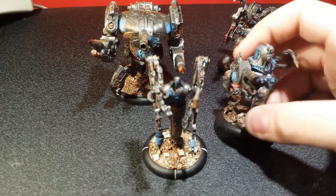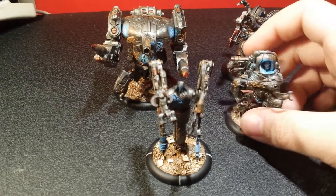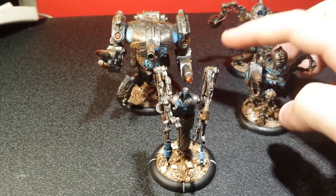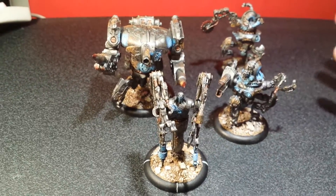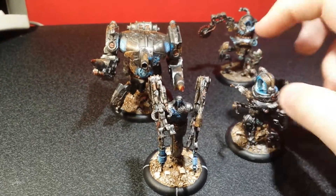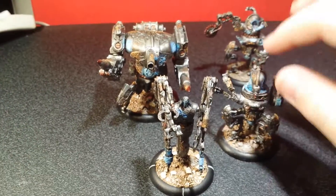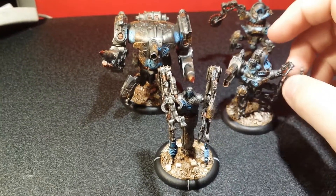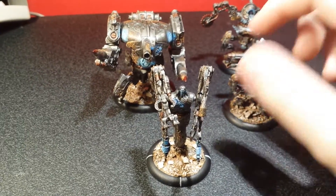Down here we have the Mitigator — that's another light jack. Instead of having a saw blade, he has a gun that fires saw blades, and it knocks down the opponent so you get free attacks. When an enemy is knocked down you don't have to roll to hit — you go straight to rolling for damage — which is really useful, but I haven't quite figured out how to use him properly. He's essentially the same figure but with different arms and head.